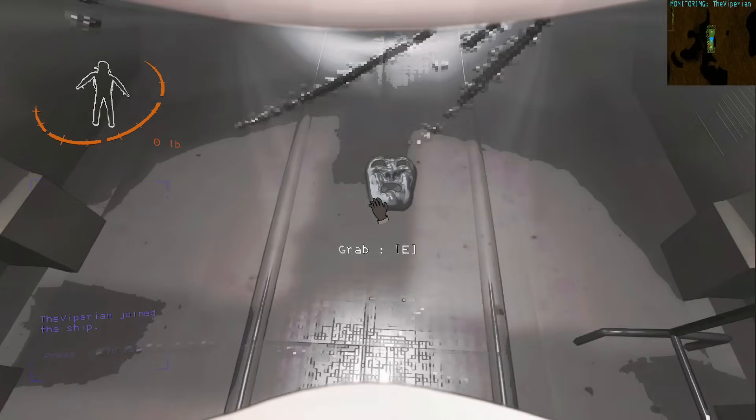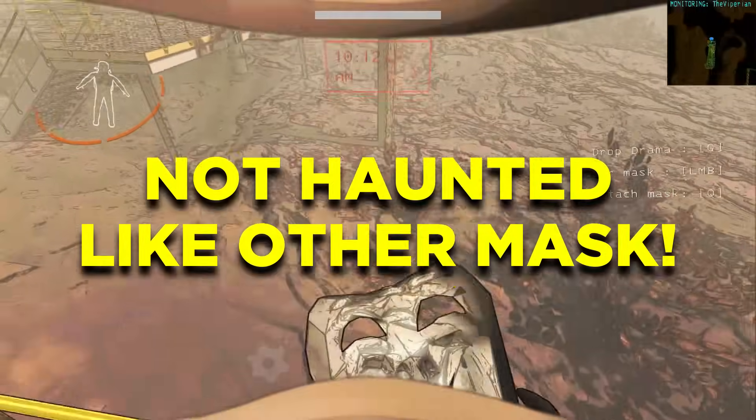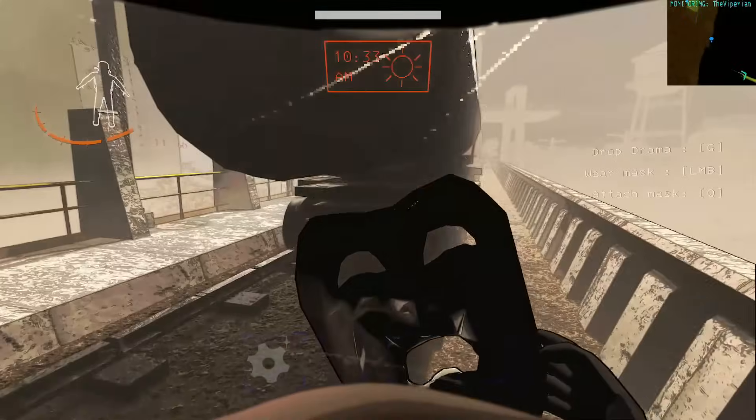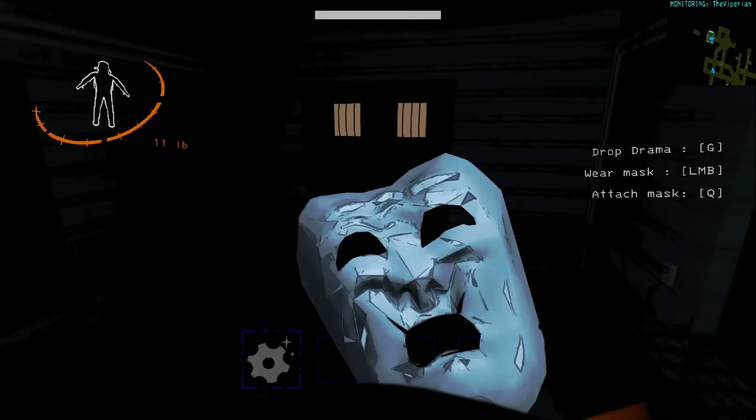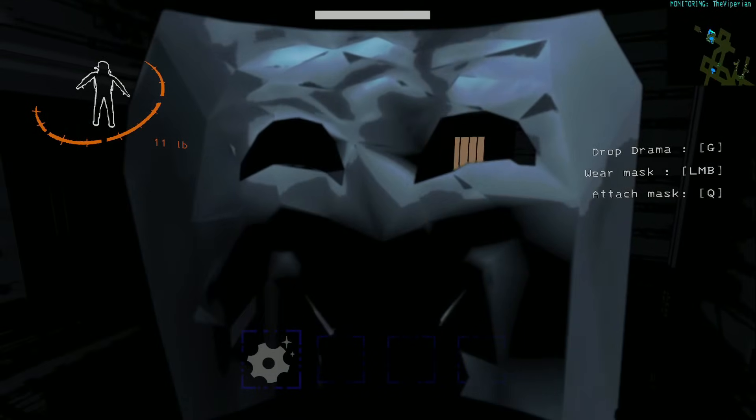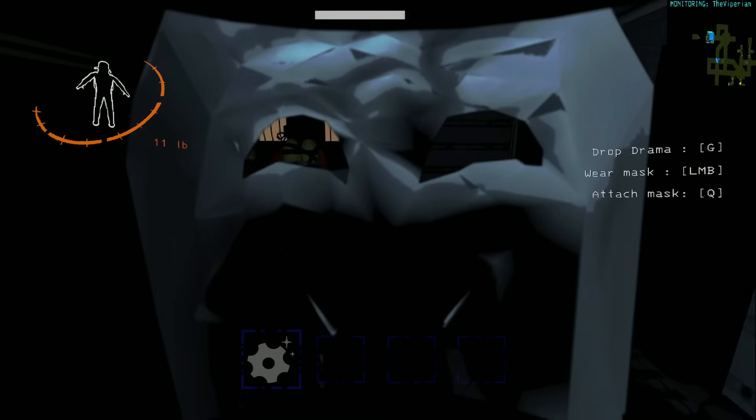It has a new type of mask which is not haunted like its tragedy and comedy counterparts. Wearing the Drama Mask will actually make the other mask enemies ignore you. They can also be attached to the player's face, allowing you to look identical to mask enemies and scare your friends.